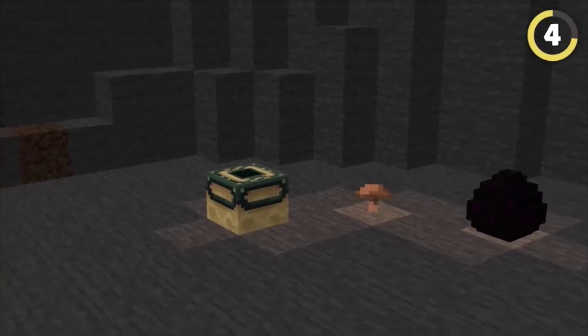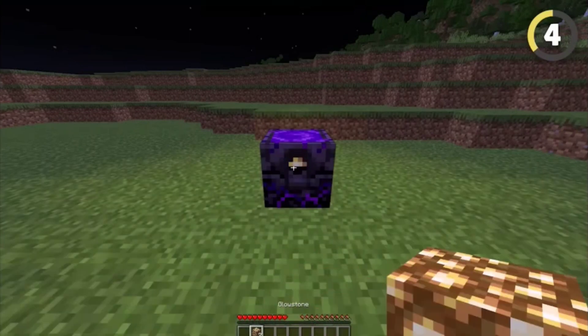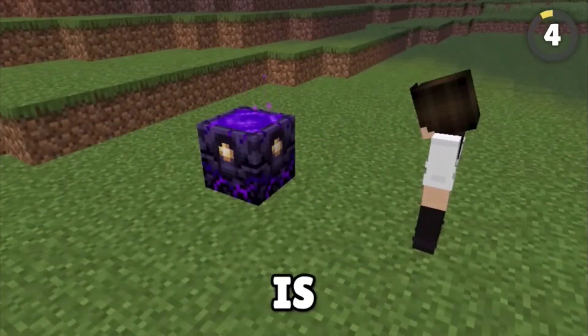Brown mushrooms, dragon eggs, and end portal flames all actually give off light. The respawn anchor will slowly emit more and more light depending on how much glowstone you put into it, which I think is awesome!